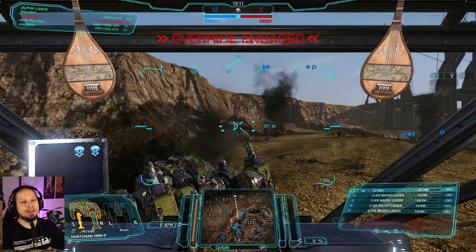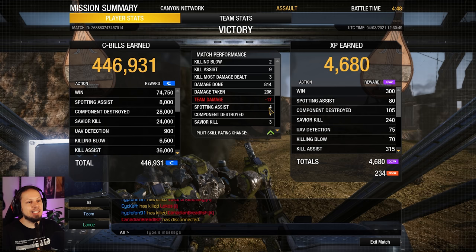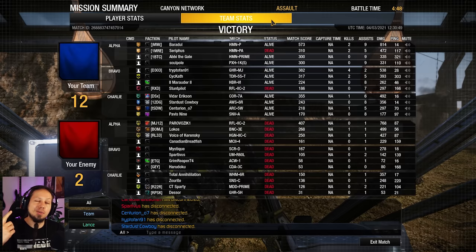Let's take a look at the end score here before we dive into the next game. We have a 12-2 situation. We dealt 814 damage, two killing blows, three kill most-damage-dealt, nine assists, 200 taken, seven components destroyed. That's a lot, guys. Let's go over to the next one.